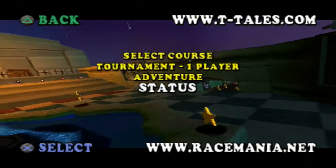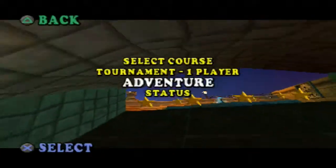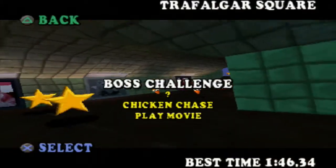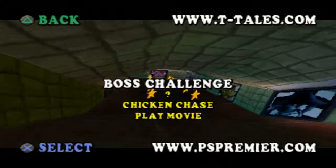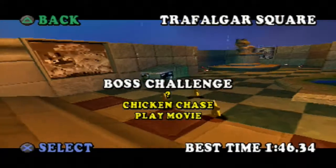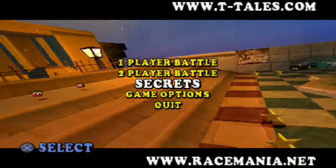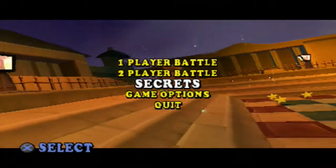So that's Trafalgar Square all done, I believe. If we go to stats - yep, because all we have to do is the boss battle, which we've unlocked now. You have to do a bit of adventure to unlock them. We got the boss challenge and we're going to come back and do all the boss battles after we've done all the adventure modes. So guys, that's going to be it for this episode. Hope you all enjoyed it, hope you all have an awesome day, and I will see you all in the next episode. Catch you later, guys.